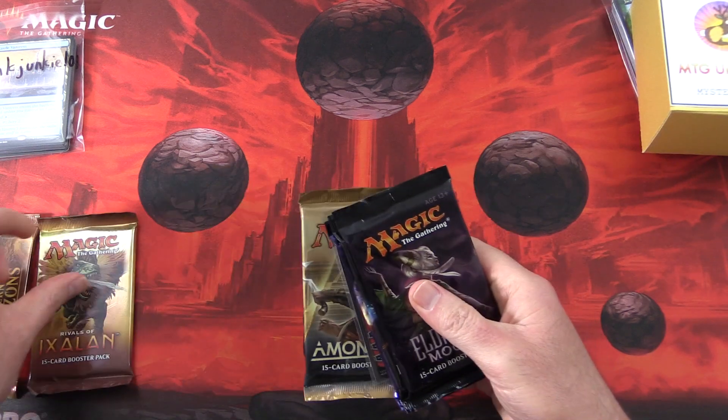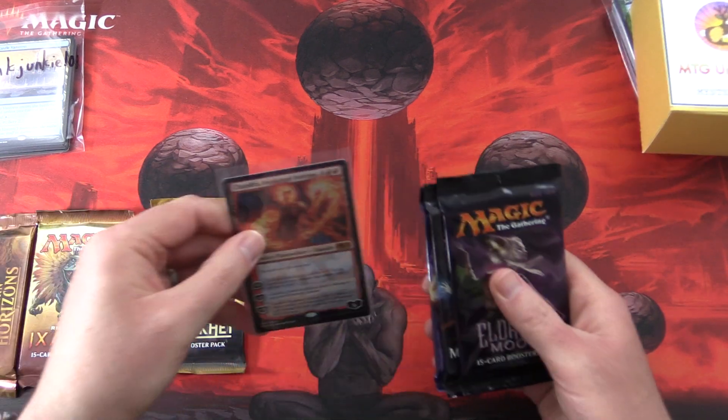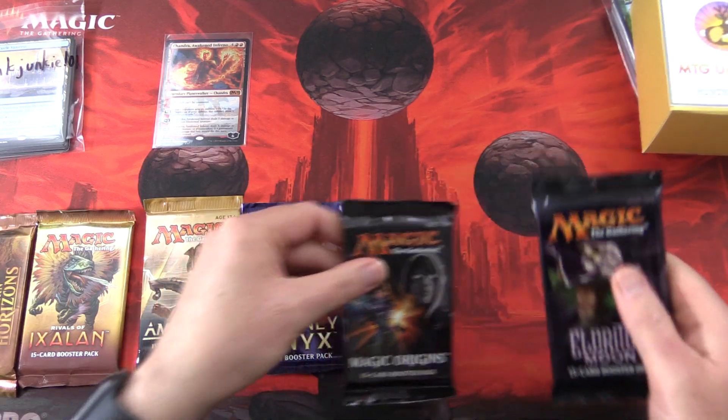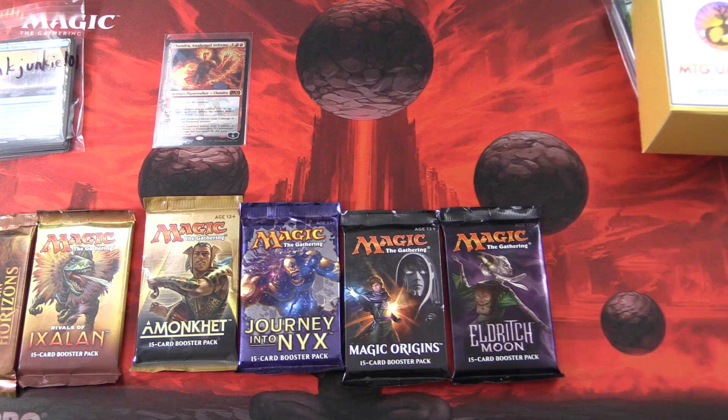Starting off: Modern Horizons, Rivals of Ixalan, Amonkhet — ooh, Chandra Foil! We'll take a look at that in a moment. Journey into Nyx, Magic Origins, and Eldritch Moon.